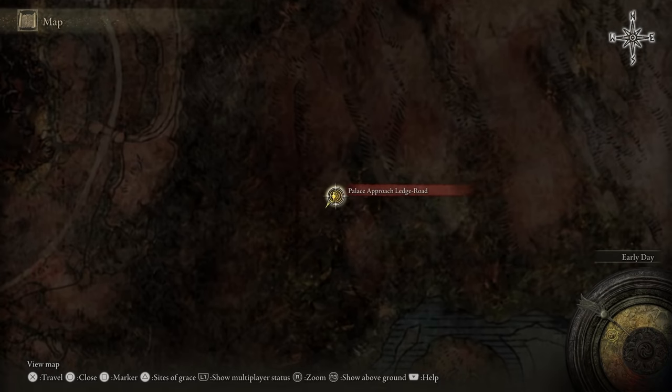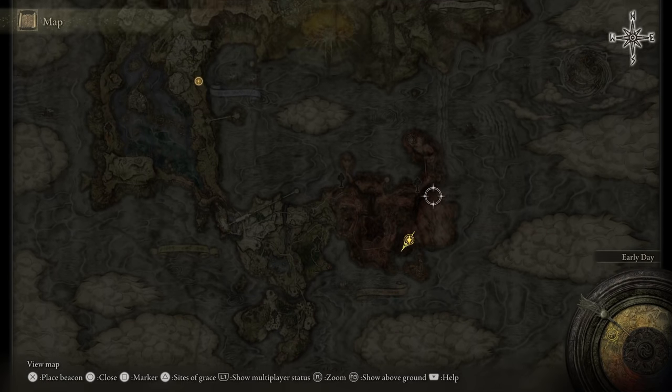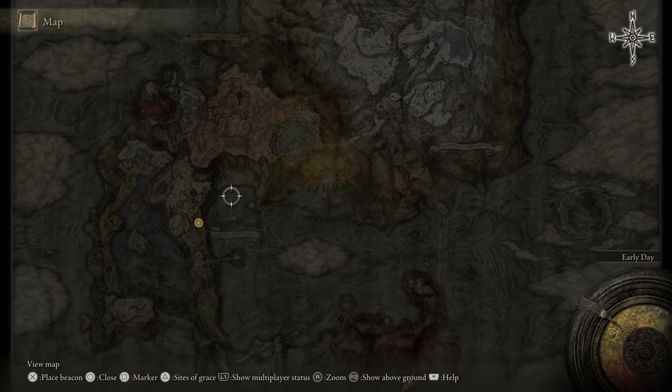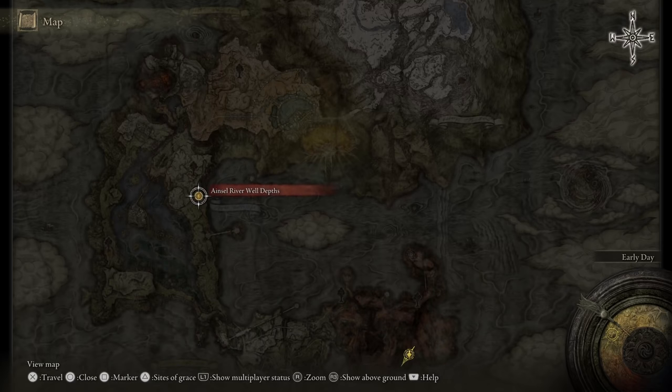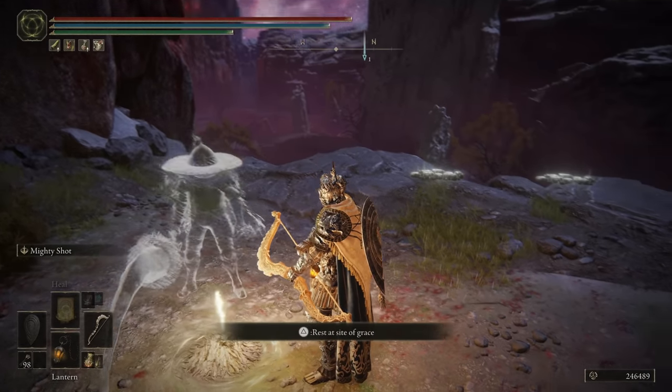And then from here this is where it gets interesting — the palace approach ledge road. But we cannot fast travel to anywhere else in the game except for the Ainsoul River Well Depths. So it may be that if you come here and you've never been here, you somehow can't get out and you're forced to do the whole thing.